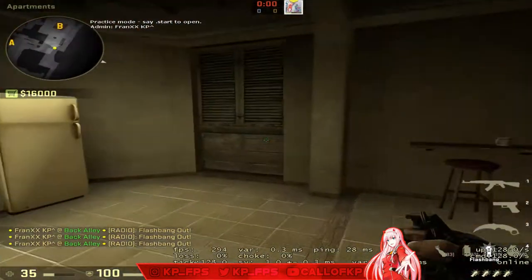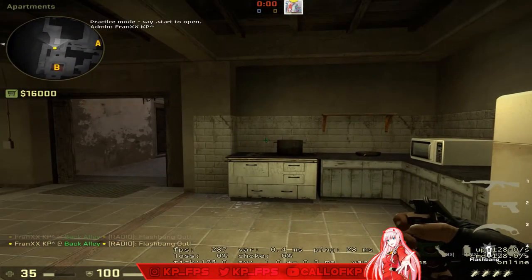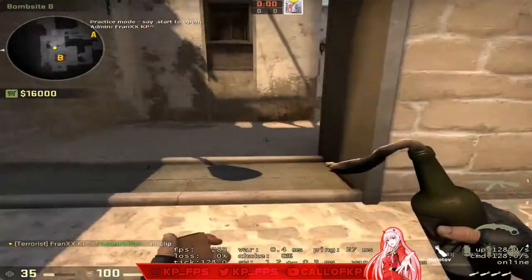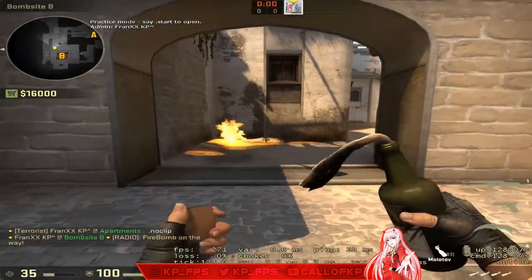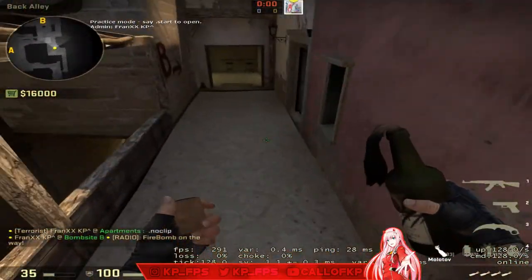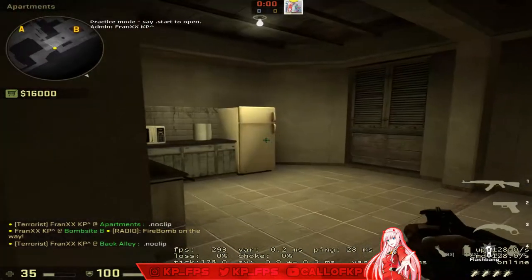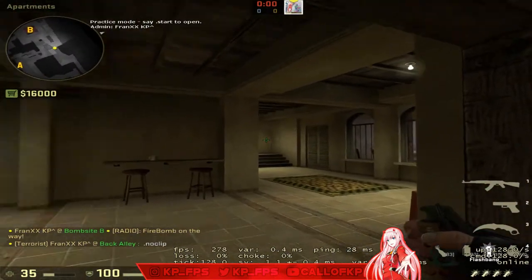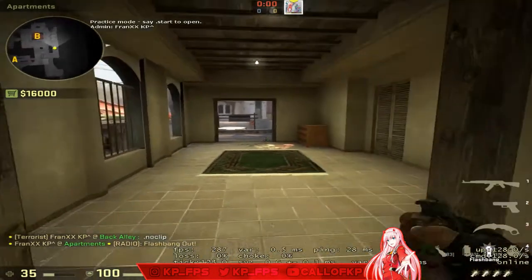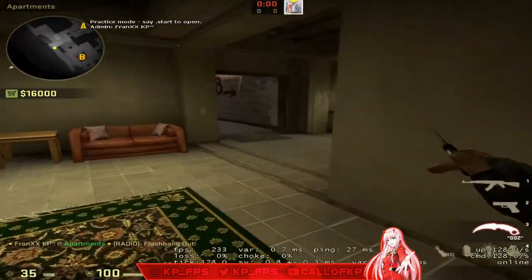For a Molotov, I can't demonstrate it without someone else in the server, but if you have your friend stand here and look at you, you can throw a Molotov over his shoulder and it'll land in this corner — it gets most of van. For B flashes running up, you just run and throw it off this wall and it'll pop out the window — there's a little dent you can throw off of.